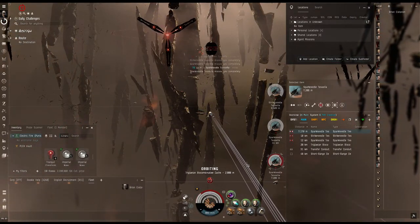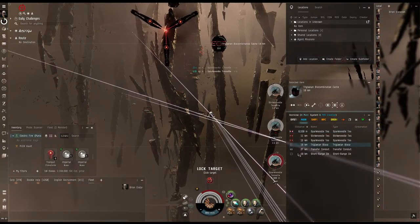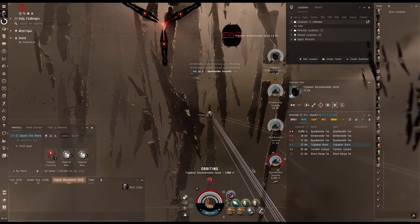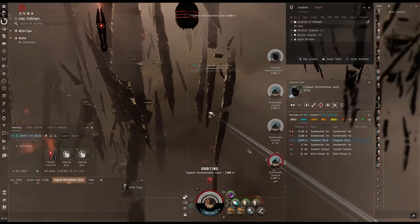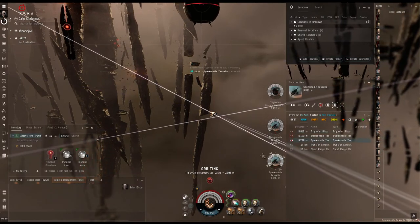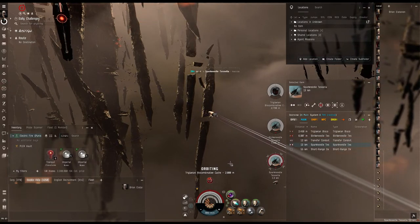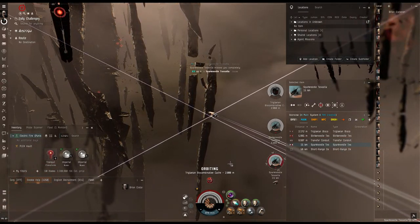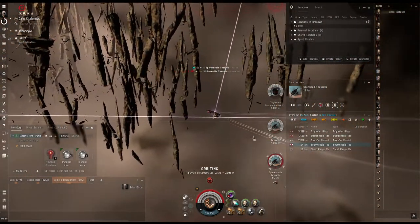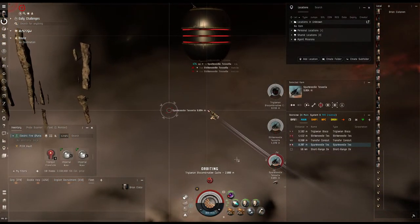Oh, that's right — I'm not on a shield ship. I completely forgot. I was starting to worry because I was taking so much damage, but this ship here doesn't worry about shields. We're going to turn that off since we are where we need to be. It'll help save cap — they're not going to do too much damage to me.